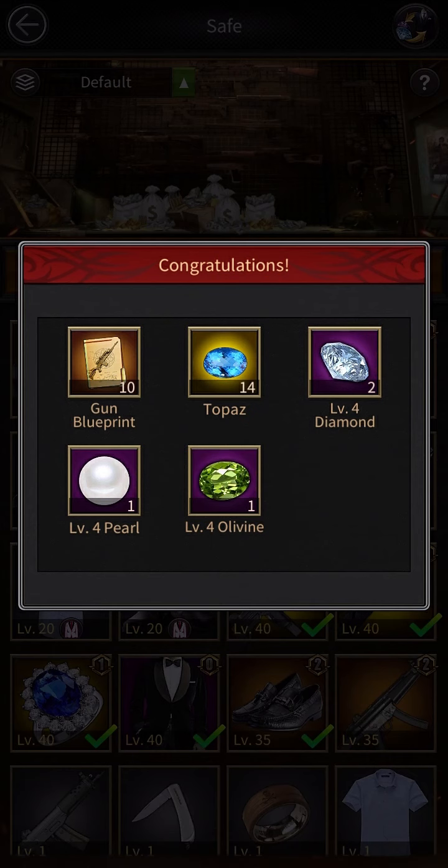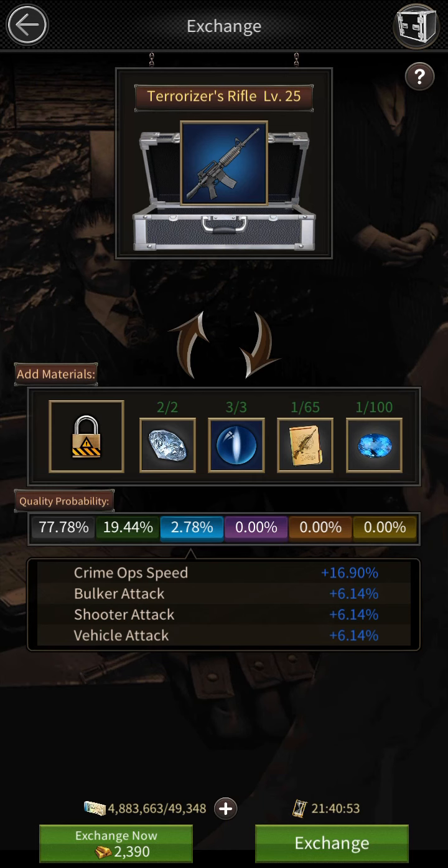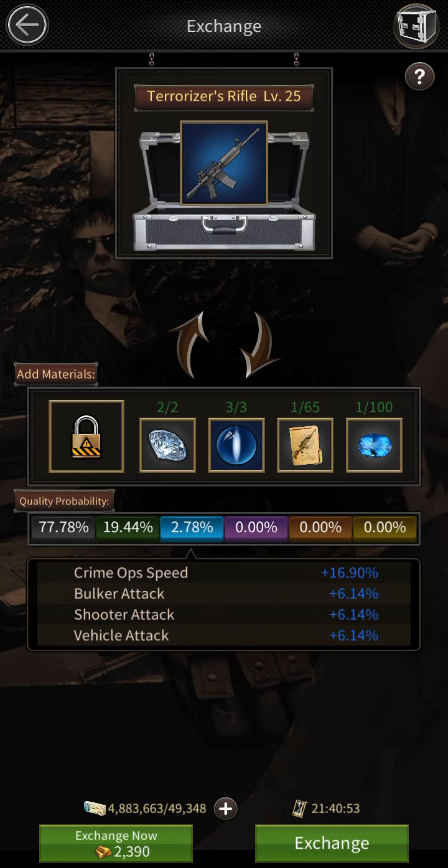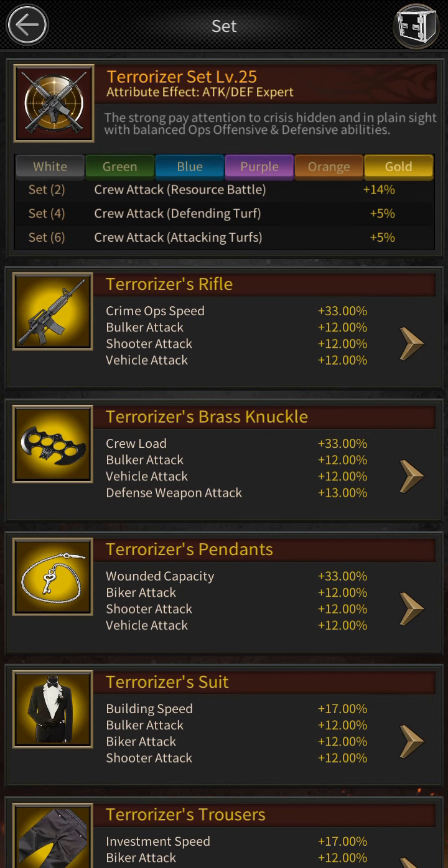If you are making terrorizer equipment, follow this process to get gems and blueprints faster. If you are making level 43 equipment like me, make this equipment to at least purple quality — if you make higher quality you will get even more gems. I made all of mine purple, and that's how I was able to get the gems and blueprints I needed.